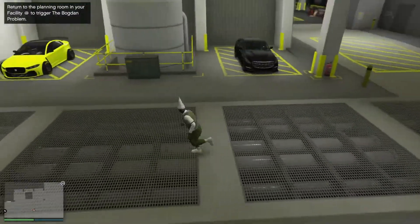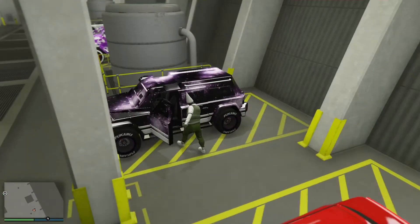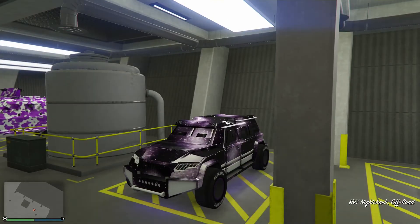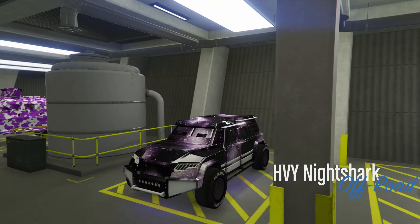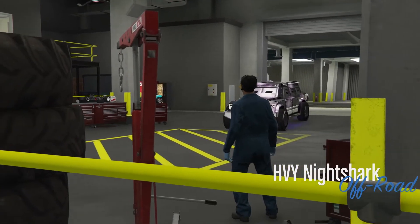Once you're in your arena workshop, you're going to want to go over to the modded car that you have. From here, hop into it and click right on the d-pad so you go into the workshop. When you're in the workshop, you're going to change one thing about this vehicle — only one.